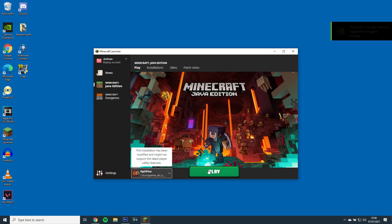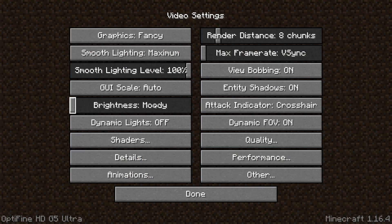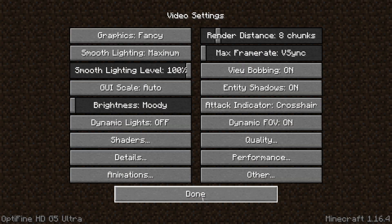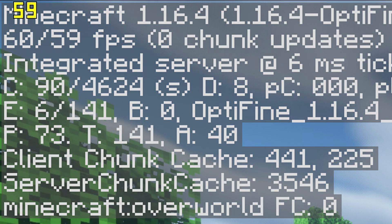So the first step will be to open Minecraft with the latest Optifine and load up Zeus renewed shaders. If I open up a world, you'll see my FPS is currently at 60. You can check your FPS by pressing F3 and looking at the top left.